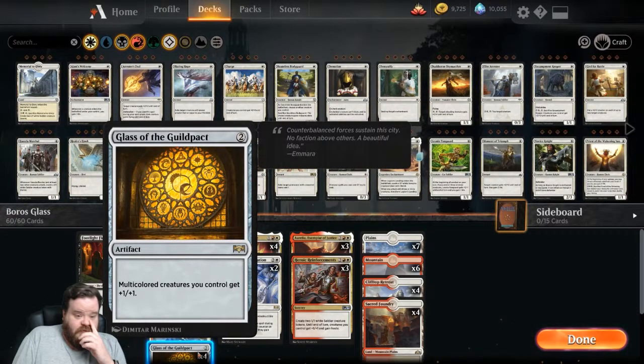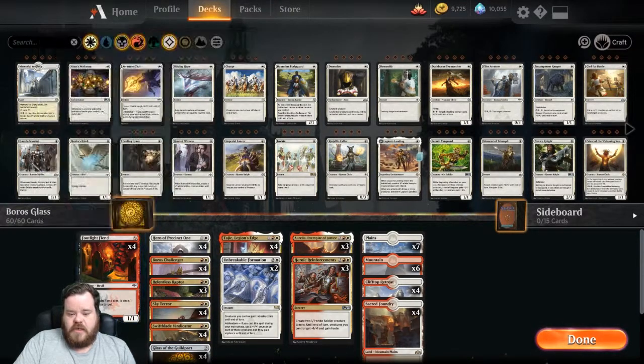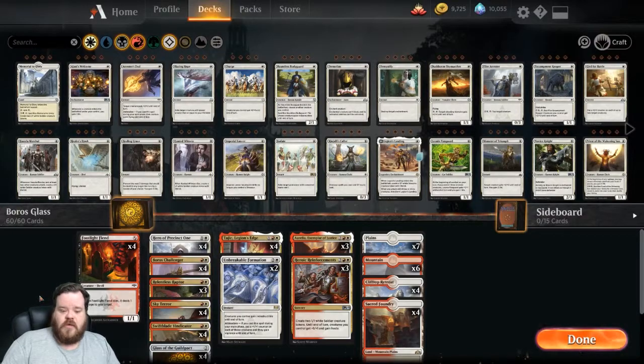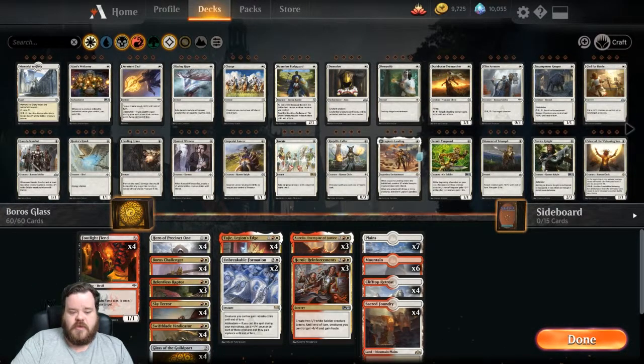I just couldn't really find the right fit for it, but I saw this deck going around and it looked really fun. Basically, multicolored creatures you control get plus one, plus one. Everything in our deck, with the exception of Hero of Precinct 1, is a multicolored creature. So basically everything gets plus one, plus one.